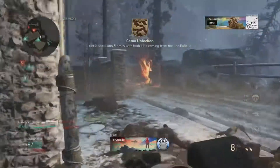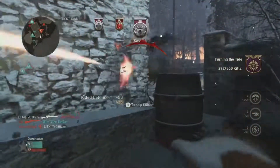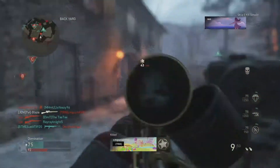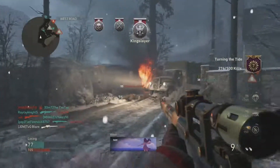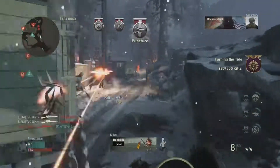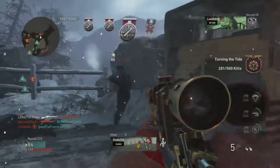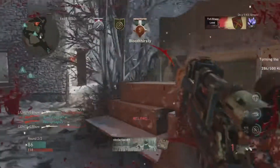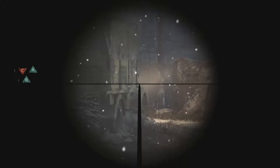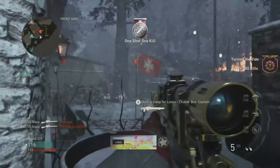That's a camo right there. We got the double kills. We also need the payback medals. We are just going off with this thing — holy shit. These guys are definitely in a party. If I can get the bloodthirsty's done in this game, everything will be just as easy. That's another bloodthirsty. We are just getting so many kills.